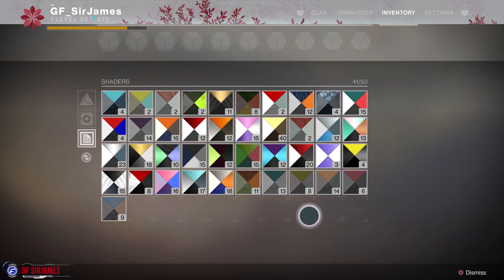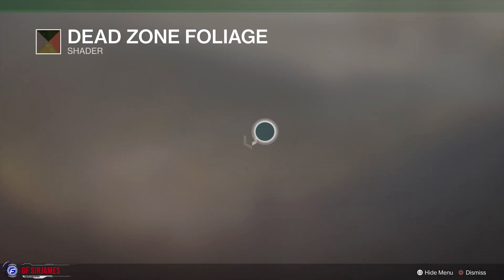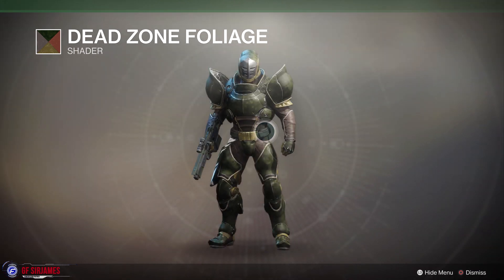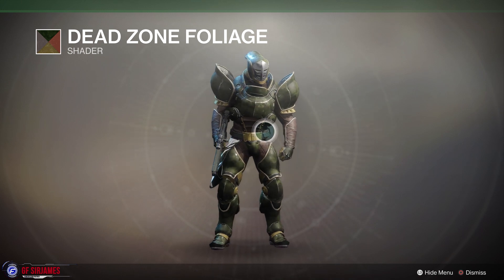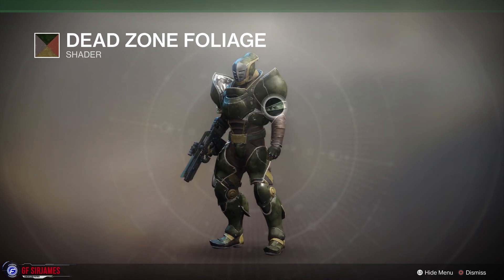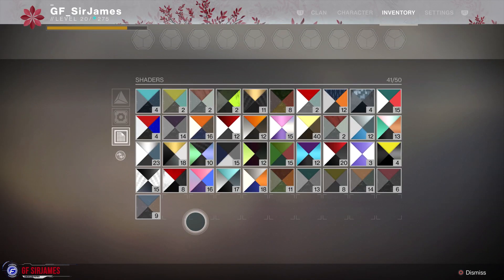As for our third option, let's go ahead and take a look at the Dead Zone Foliage. You do have a little bit of a camouflage pattern but not too much of it. I like how it gives you that green and tan look to it, so it definitely kind of makes it pop out a little bit more.